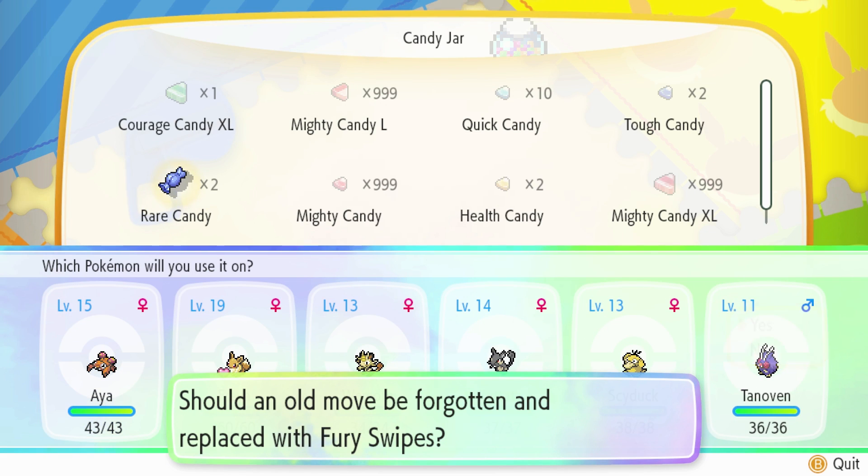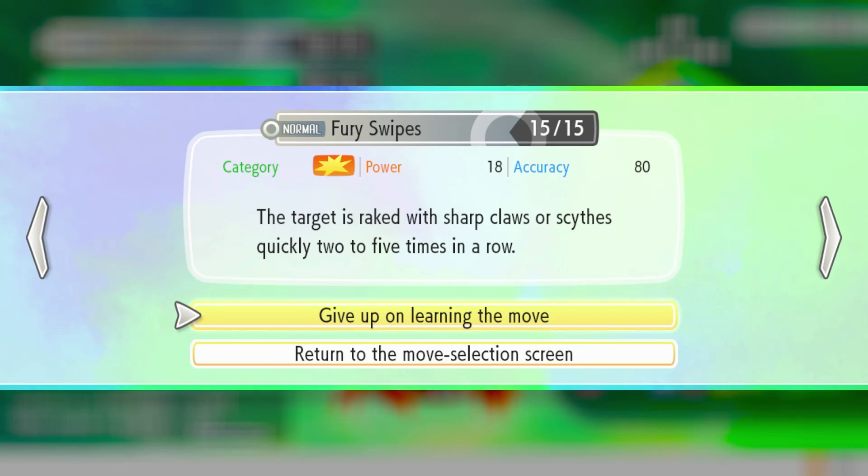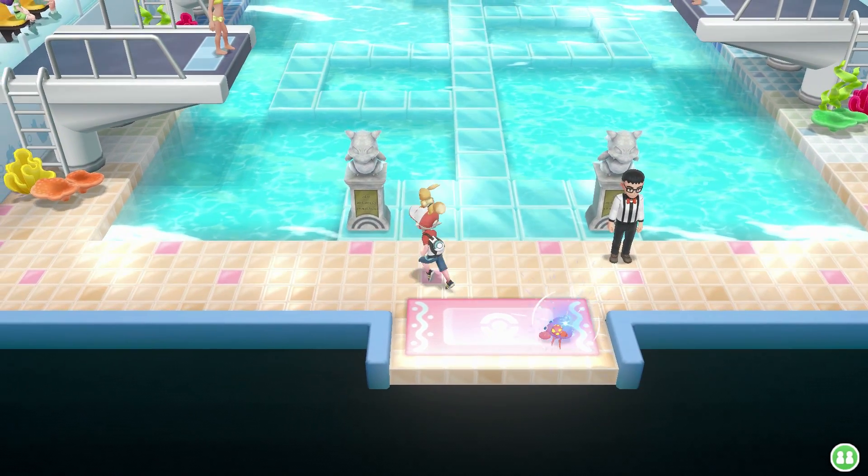I would not recommend getting Fury Swipes because it's not very good. It's got 18 power but can hit two to five times, so five times 18 is 90 - you have a chance to do upwards of 90 damage. But the downside is if you only get two hits it's really bad, and the accuracy is only 80. I would say skip Fury Swipes - just use Headbutt. So give up on learning the move. Now Aya's level 16. Let's go do these battles.